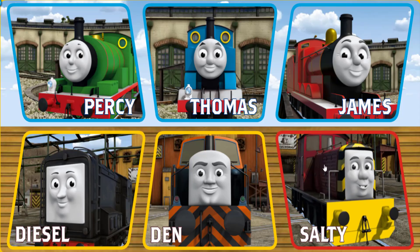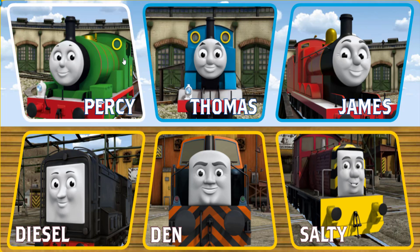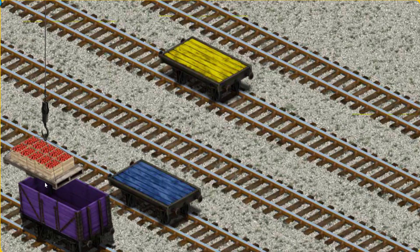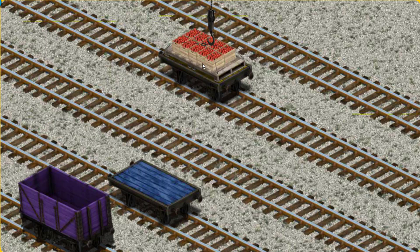It's a busy day at Brendam Docks. Thomas and his friends have many deliveries to make. Choose who will make the next delivery. Percy must deliver the crates of apples to Farmer McCall's farm. Help Cranky find the crates of apples. You found them! Let's lift and load. Now the cargo must be loaded. Help Cranky find the yellow flatbed. There you go.